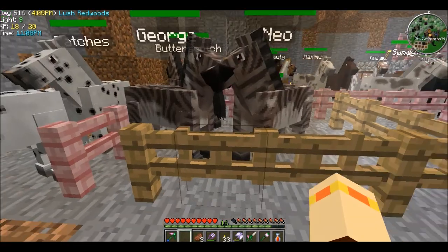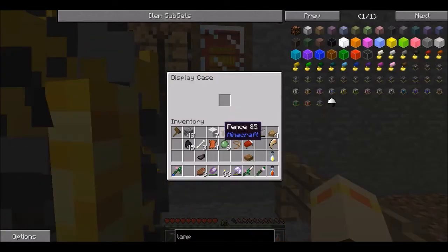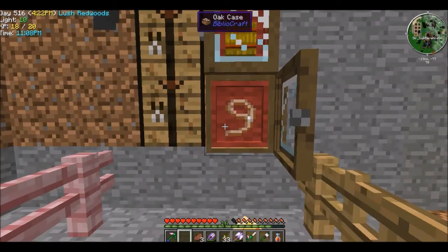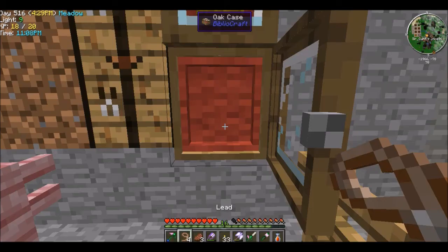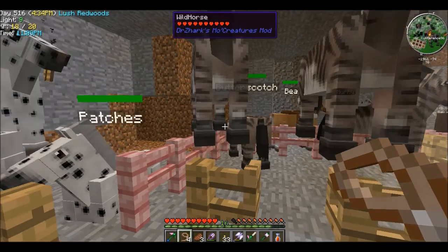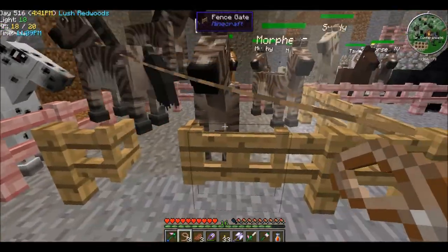So if we take a zorse and... I think we should take Morpheus. No, it's yours. I'm taking mine — I'm gonna take George.